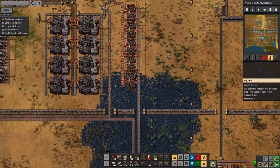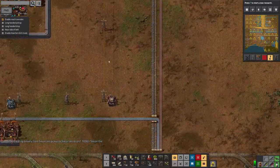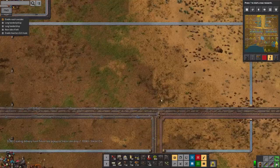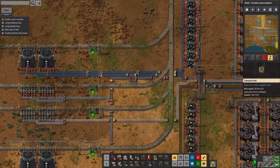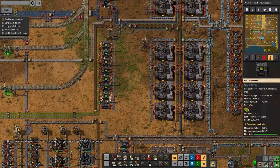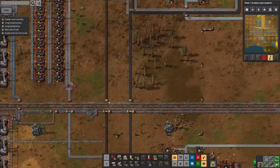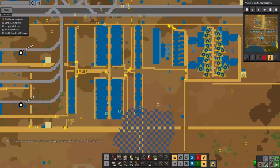These two facilities were both supposed to pick up the excess copper ore and iron ore produced by this big sorting facility down here. That's why we've got these circuit-controlled things stopping the input flow when we get too much of whatever ore is in question, so we've always got room to use up the stuff that's coming from below.